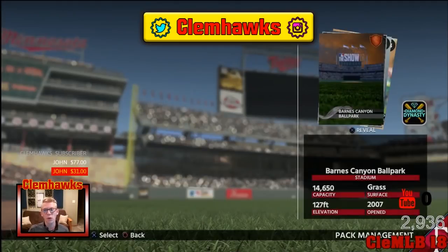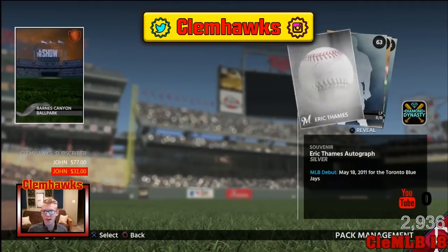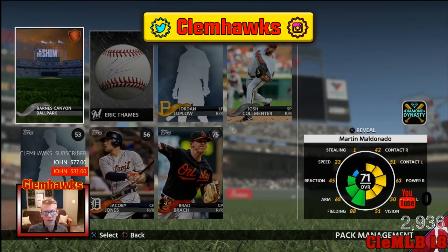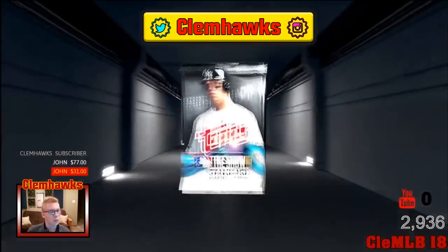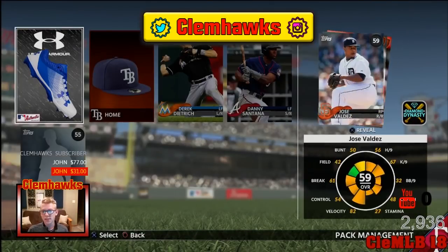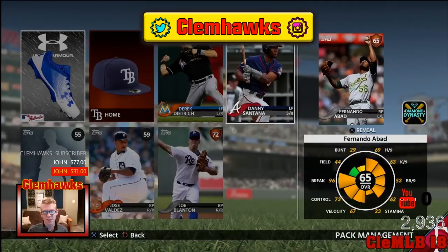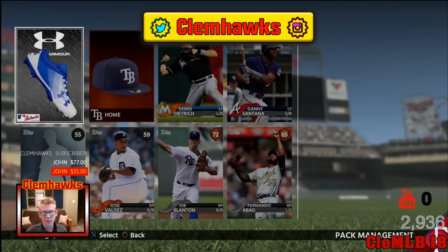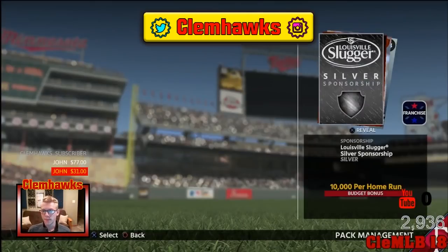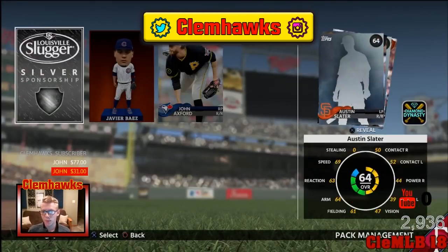How sick would it be — can we pull a gold or a diamond out of that legends pack? Maybe another silver here. Brad Branch, another closing pitcher. Our pitching rotation is going to be stacked. Santana — is he even on the Twins anymore? Nope, he's on the A's. Good thing we didn't want him. Nothing in these last couple packs, just a couple of silvers.